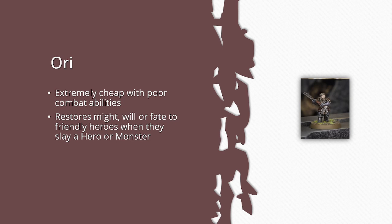Ori shines against hero-heavy lists like a strike-house Mortal list with seven or eight cheap heroes. You push Thorin in with the Elven-made weapon, strike into five enemy heroes, kill them, and Ori keeps returning might so you just keep driving the chain. But you have to know your opponent's list or get lucky with matchups. The counter-argument: for 60 points, Balin influences the priority roll and brings three extra models.